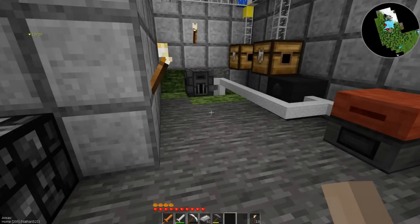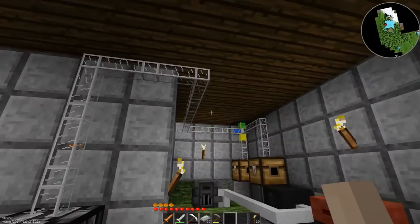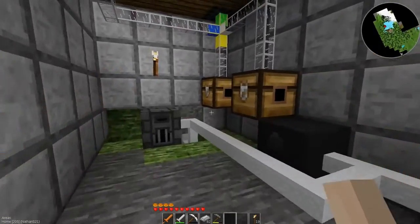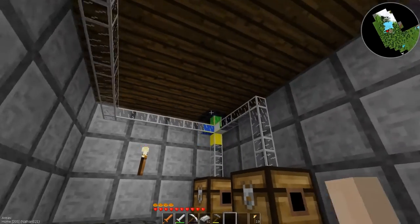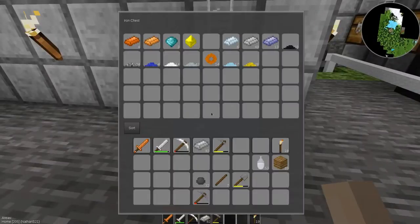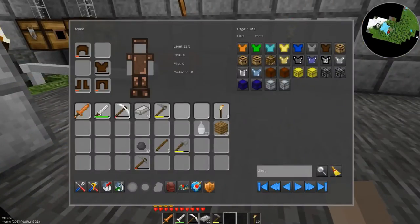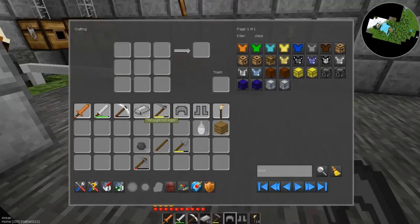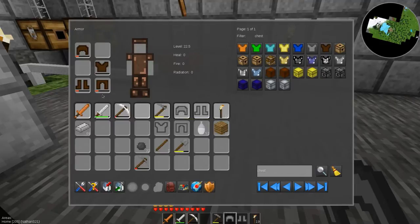Welcome back everybody. Off camera I did a bit of work, threw some pipes in an iron chest to store all my ores and stuff. I need to go mining and collect some stuff so I can automatically sort out this whole sorting system — a huge overhaul is needed. I got a bunch of iron so I thought I would go ahead and make myself some iron armor, because that wooden stuff I've got is kind of junky. Steel is not exactly the best but it's definitely better than what I have right now, and I got plenty of steel.